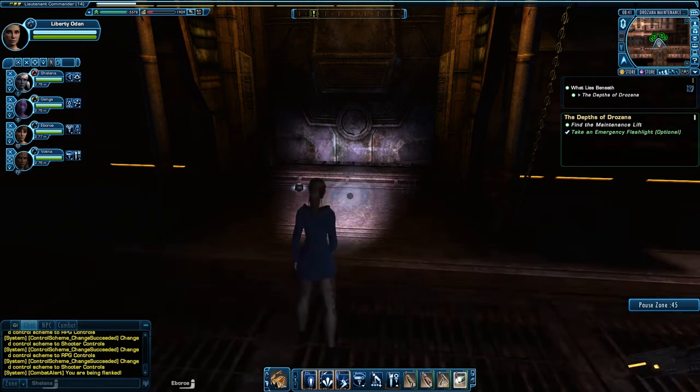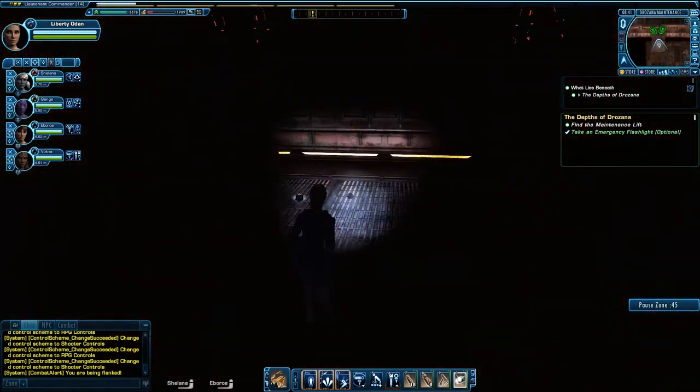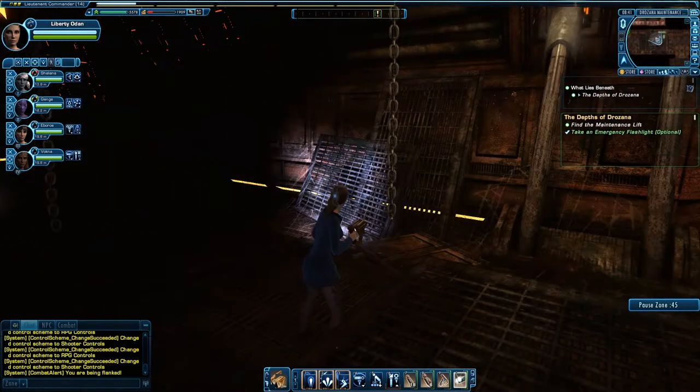Hello, everyone. I was just playing some Star Trek Online, and I noticed an interesting glitch running through this hallway here. You'll notice I have four AI with me, and as we run through this hallway, you'll notice they all disappear.